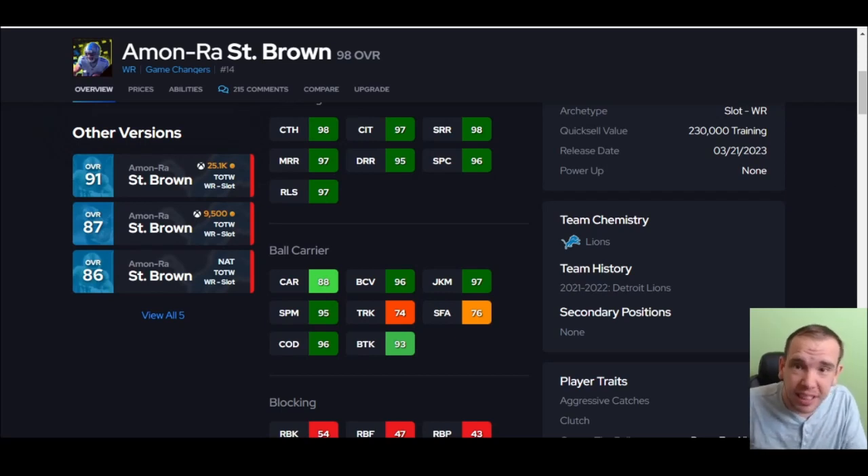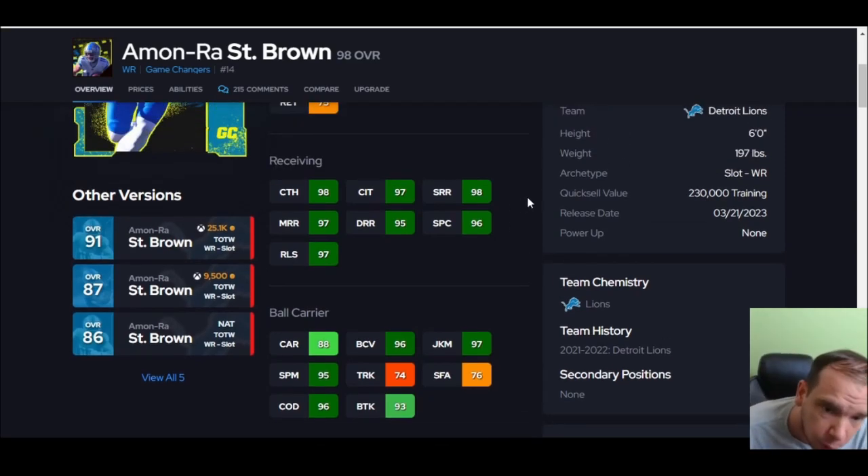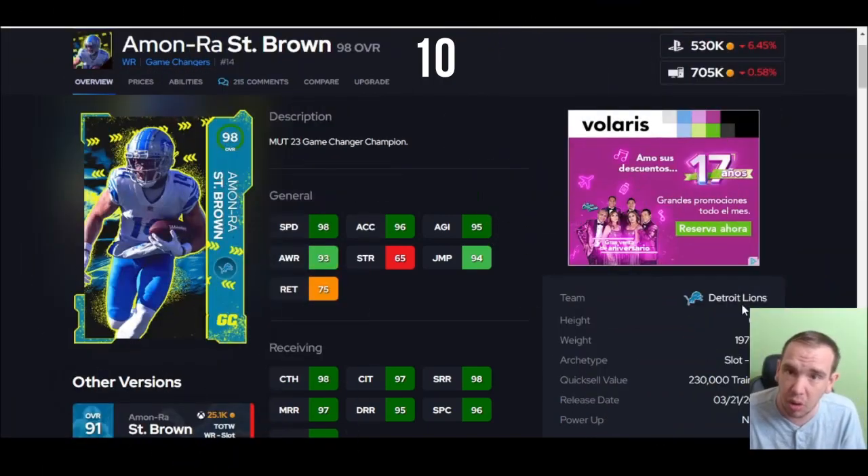Alright guys, we are back — top 10 wide receivers. Let's go ahead and clear up the picture here. I already did a cornerback tier list today, it's up right now with all the new cornerbacks. Up next I have a running back tier list. Right now we're going to clear up the picture — the top 10 wide receivers. 98 speed, six foot tall.